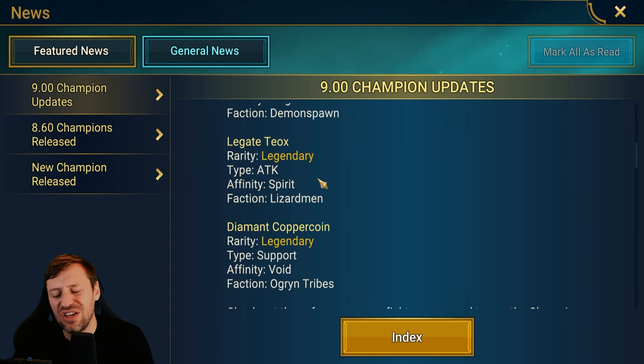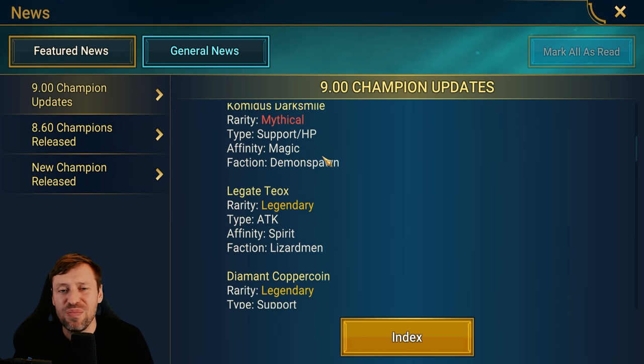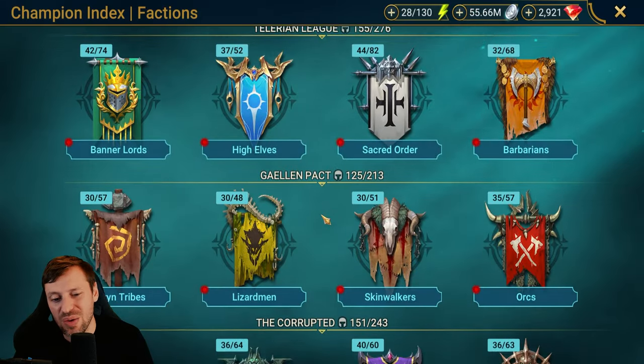Faction legendaries are so hard to get — there's only a very small time frame that you can get them for specific events, so that's a little bit frustrating. Then we've got Diamant Copper Coin, who's a void legendary. All three of these champions are going to be hard to get, but let's check them out anyway.